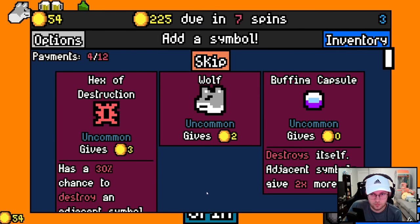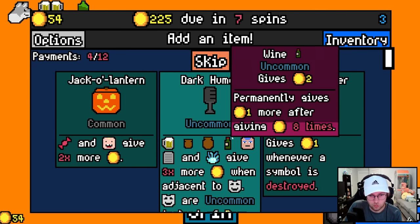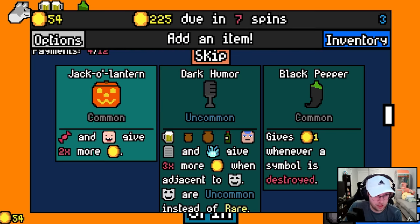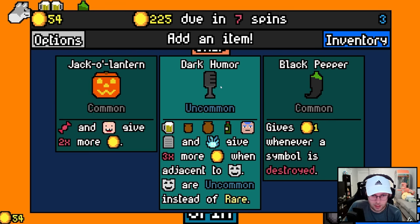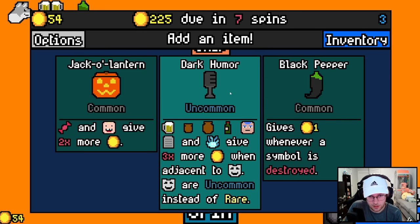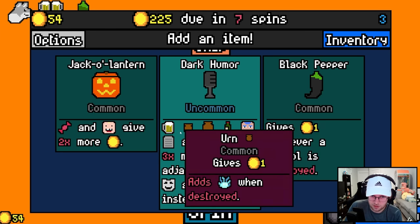Pay. Do I just take a wolf here? Is the buffing better? Still wolf. Jack-o'-lantern — money and babies, give two time. I think this is good. But I need comedian. I still need to find wine and beer.